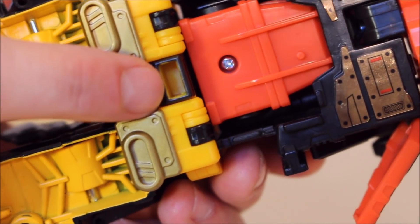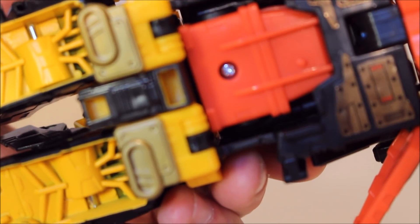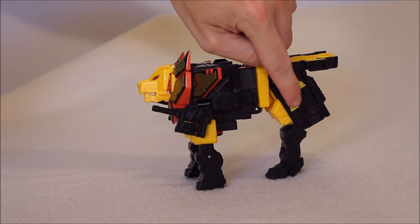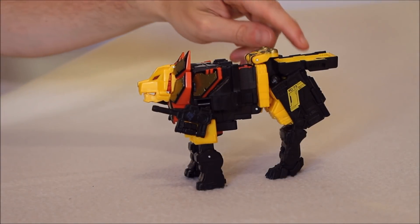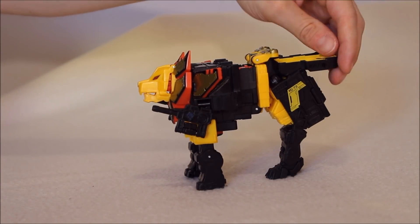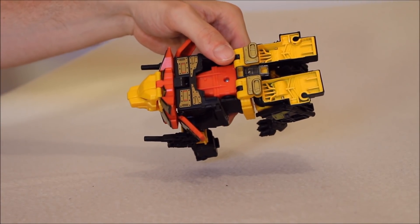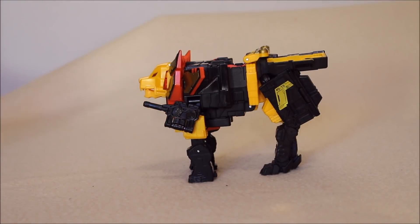Remember that rectangular peg? It goes down right here in lion mode, right behind the head of Predaking. Before we get into Predaking mode, we need to get this guy into robot mode. The yellow I was talking about on the back here is sort of mimicked right here. And is this supposed to be his tail — his lion tail? His tail is supposed to be red, and that's something that the Warlord version does have. The tail on Leo Dux is black if I'm not mistaken. This guy — I'm not sure he even has a tail.